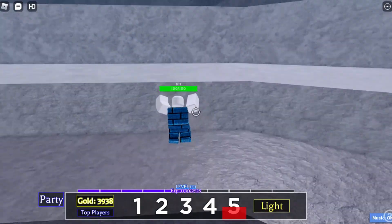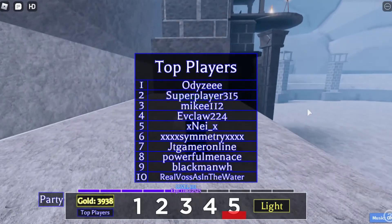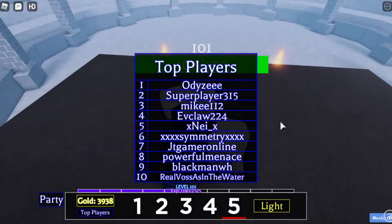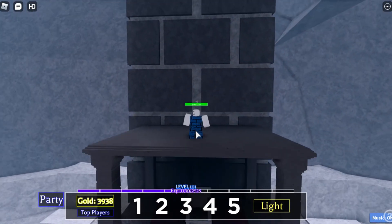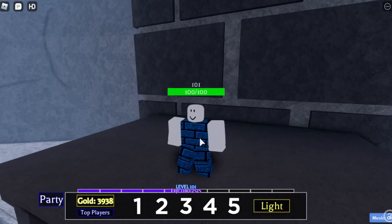That's it for the light magic abilities — there's not much more to say. Oh, before this spot was empty but now there are top 10 players here — these are the best players in the game, probably too high level for anyone to beat. Anyway, that's it for this video. If you like it, smash that like button, and subscribe if you want more videos like this. Hope you have a nice day, bye!